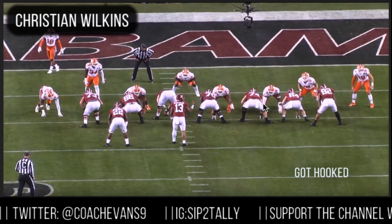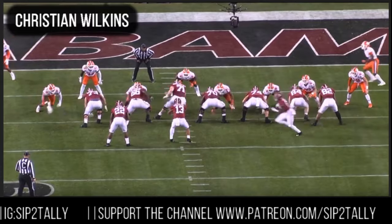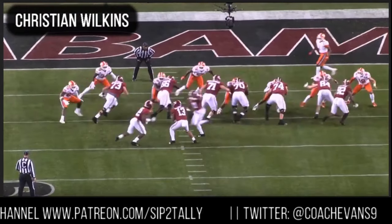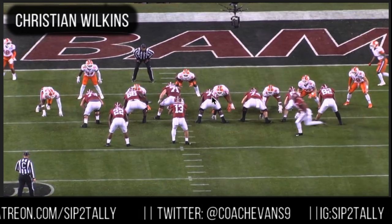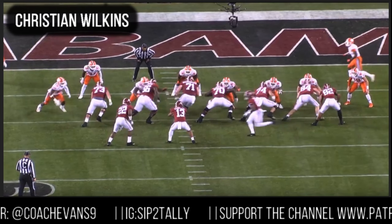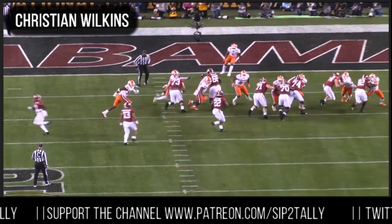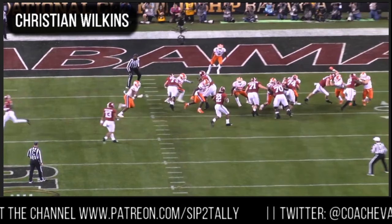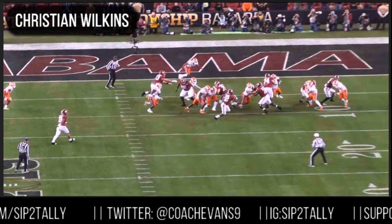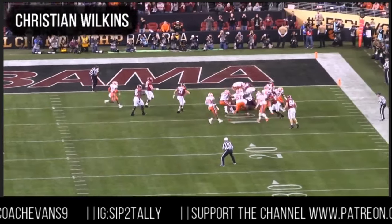He allows Najee Harris to get in there for the touchdown. Leatherwood got his head crossed immediately — that's good on his part. But where Christian messes up: he's trying to fight over looking for the ball. Najee dug in inside, so Christian decides to go inside too. When Najee bounces outside, it's too late — Leatherwood got him turned. That's the alley he needed. Christian just didn't hold his leverage on this play and allowed Najee Harris to get in there for the touchdown.